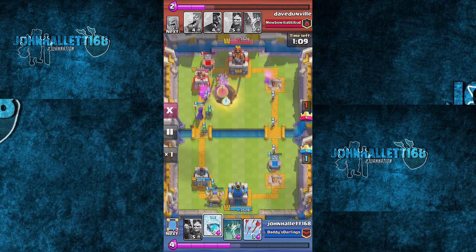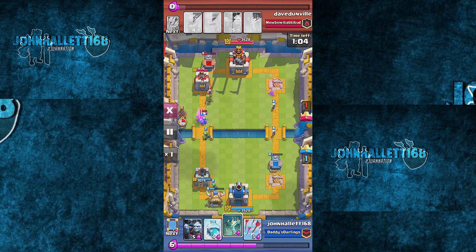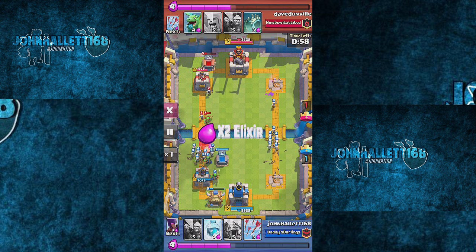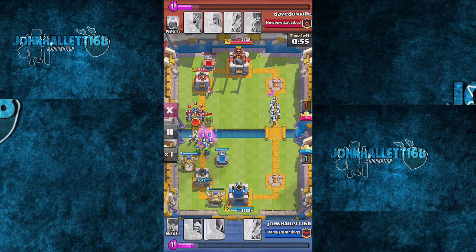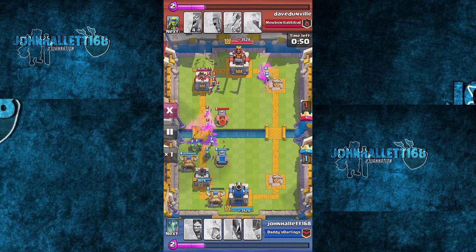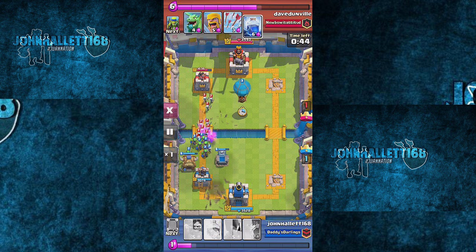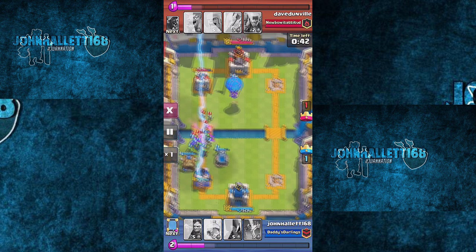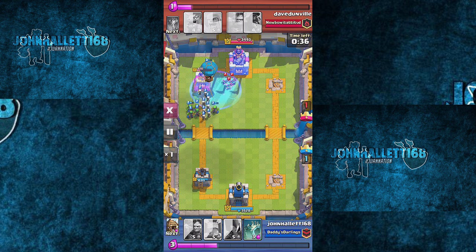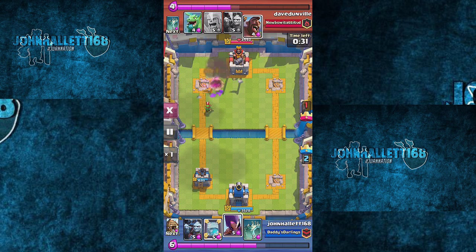I'm gonna throw down a balloon on the other side. It's very important — when you get through one building it's a much shorter route by throwing the balloon down over there. You don't want to throw the balloon on your side and have it travel all the way to the other crown tower, that takes way too long. I'm countering his hog well, I throw out my arrows to take out all his troops. His tombstone is gone and I throw another balloon attempt down — he used his lightning spell and here comes the freeze spell.